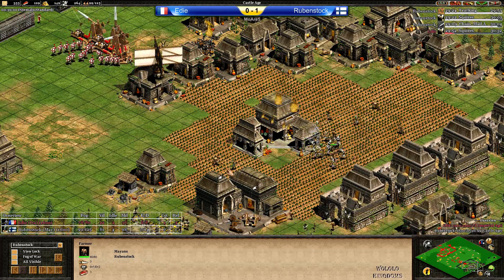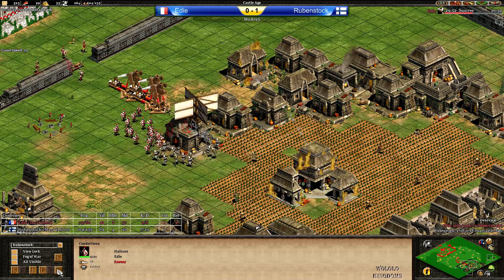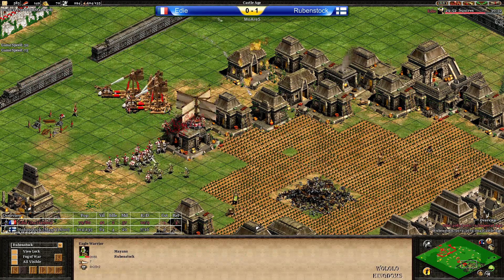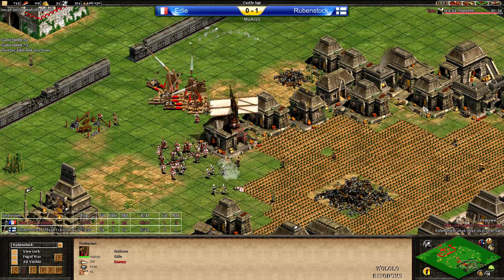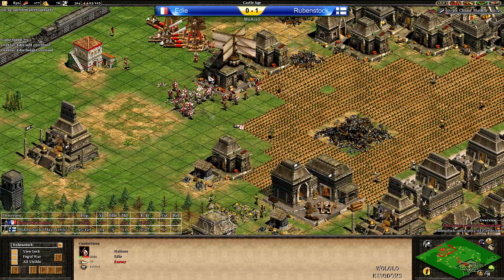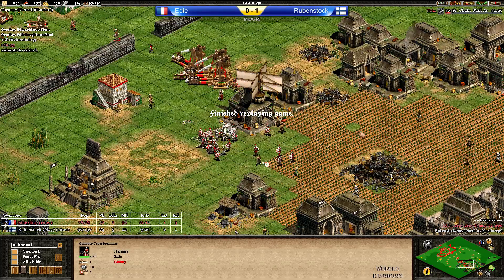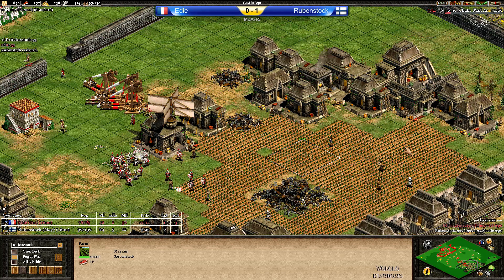There is the big Eagle flood. Those Condottiero should be better than the Eagle Warriors because they definitely have the better stats — they're more like Champions. TC is going down. Condottiero against Eagle Warriors — this should go in favor of Eddie. He's also got a Scorpion there. The Trebuchet is still hitting buildings whatever they can find. Rubenstock is losing all limited units, and Eddie with a very nice fast Imperial push — Castle, Condottiero, and Monks. Going through a fast second game, and we're going into game 3.